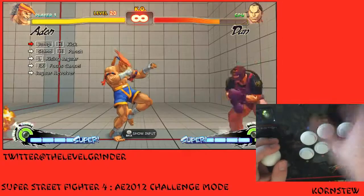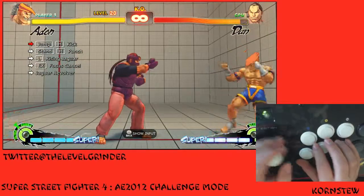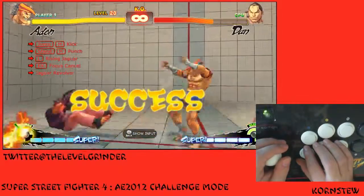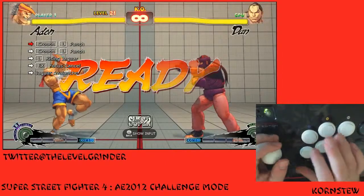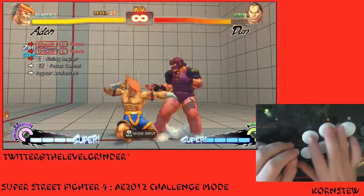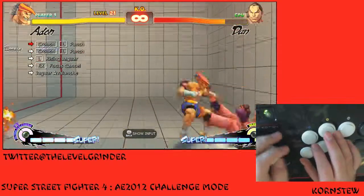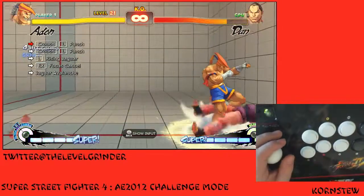FADC, backwards kick. Maybe I'll try that not in a corner. I'm sure you can do that in a corner, but I just felt more comfortable doing it that way. Light punch — one, two. Rising Jaguar. Rising Jaguar into the forward version. Trying to see if I can chain and still get the Rising Jaguar. I guess it's so slow that it doesn't matter.